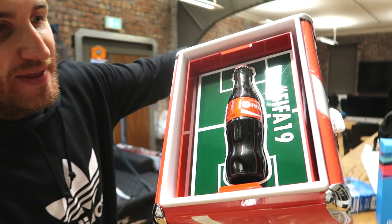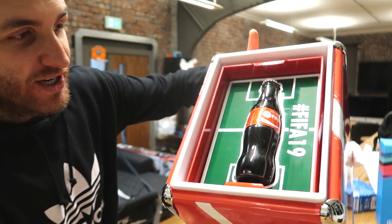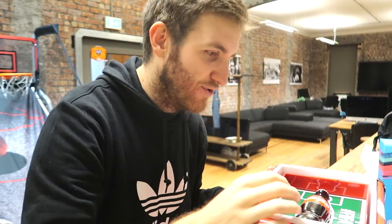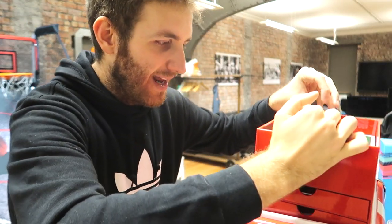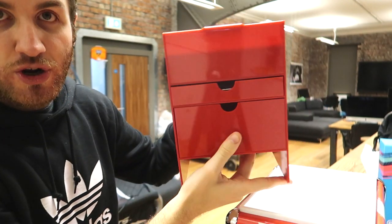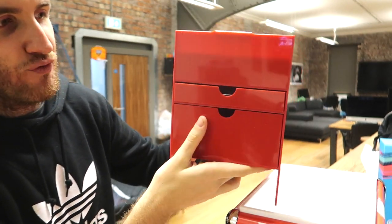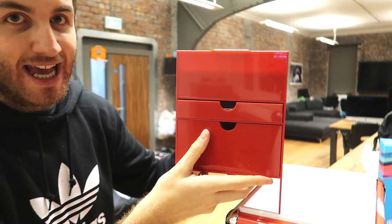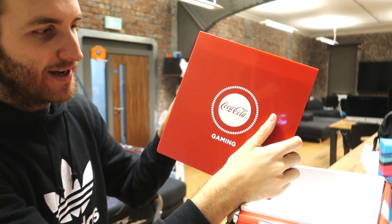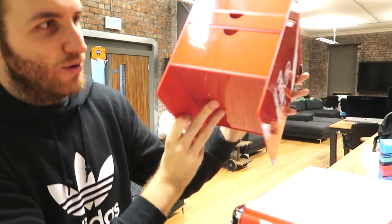Going off the fact that there is a Coke bottle and a FIFA 19 pitch on it, this has to be a fridge — which I do need! One of my favorite things in life is to have a glass bottle of Coca-Cola. FIFA 19 pitch right there, that is so cool. It's got 'FIFA 19 Champions Rise' and two compartments — great for a future gaming setup, like a studio maybe. Big thanks to Coca-Cola Gaming for sending this.